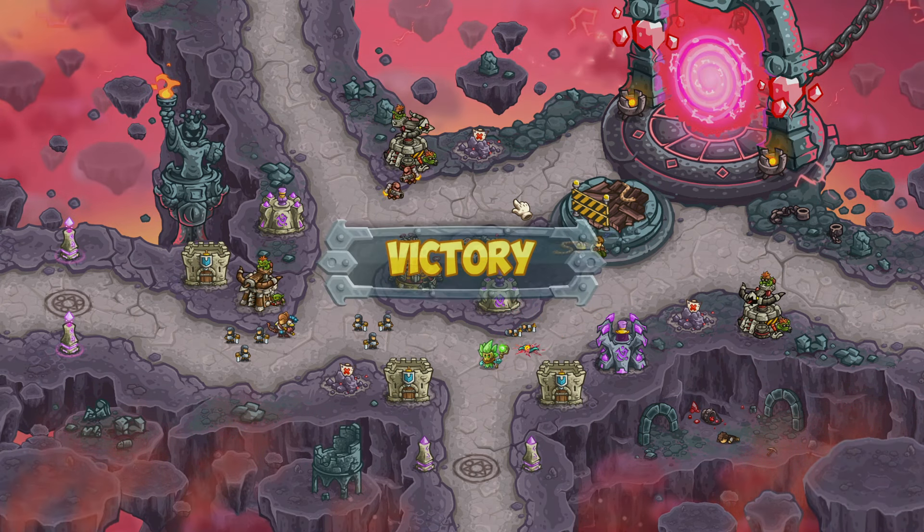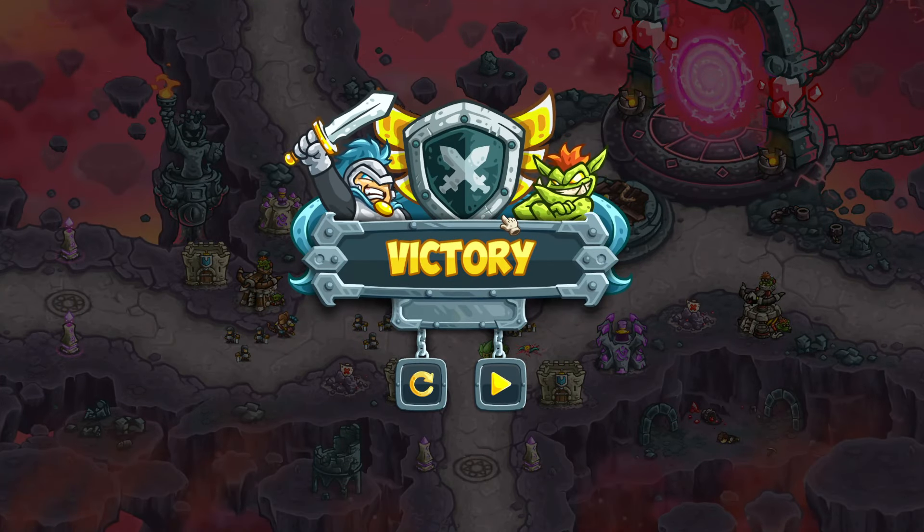If I could adjust anything, I would definitely not build the Rocket Riders — I think they were inefficient for me. I'd probably try to get a Disintegrate a little quicker as well. Other than that, I think this is a pretty solid strategy. If you guys enjoyed, press the like button, subscribe, and have a super duper delicious day. I'll see you next time.